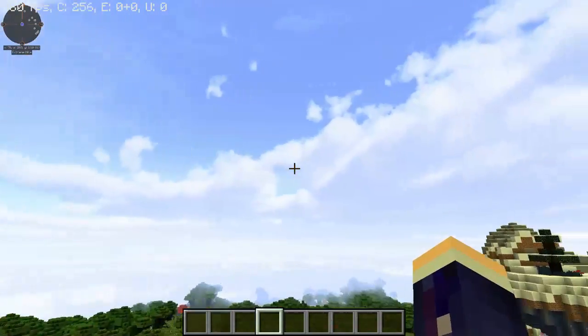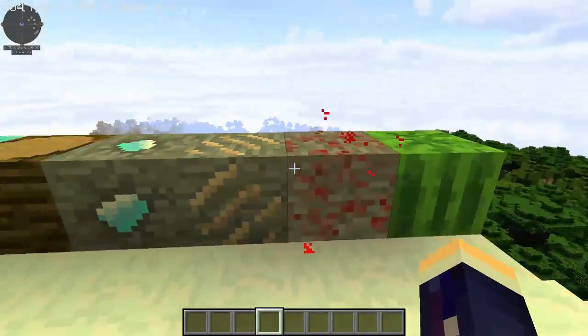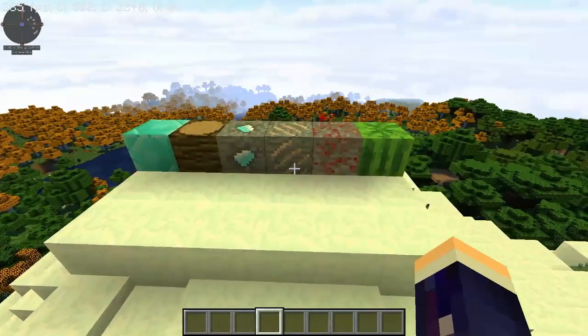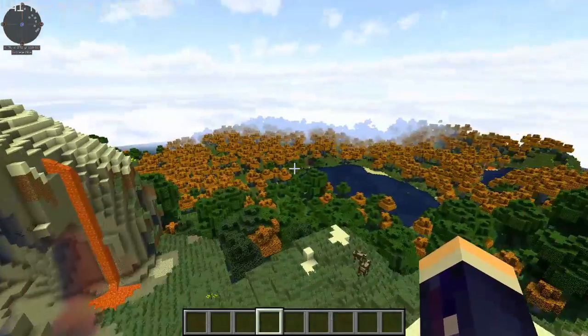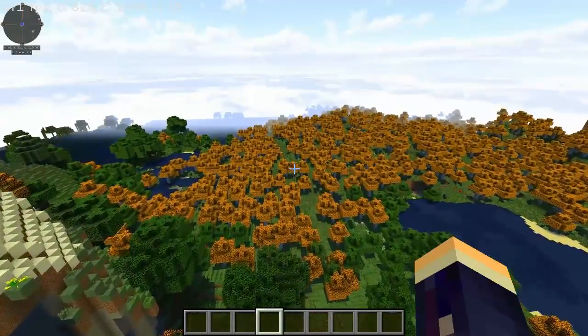You can have nice clouds like this without having to mess about with OptiFine. I have a few blocks here just to show a few little changes that the creator has made. One that you can see straight away in the distance is the birch trees — they now have orange leaves on them.